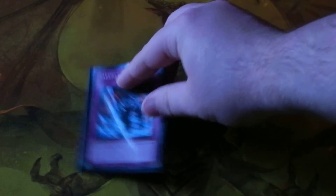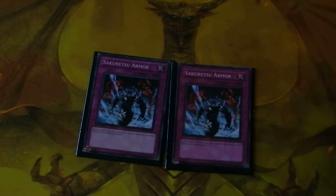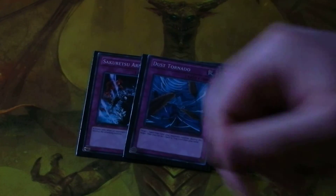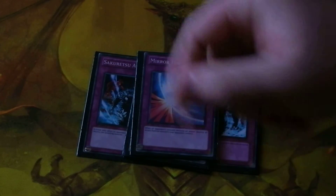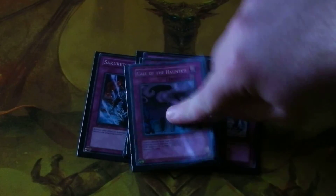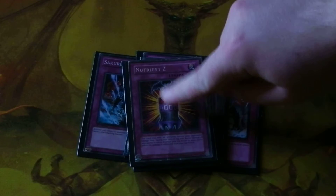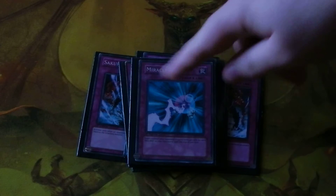Next are the traps. Two copies of Sakuretsu Armor, one copy of Dust Tornado, Mirror Wall, Mirror Force, Magic Cylinder, Spellbinding Circle, Call of the Haunted, Nutrient Z, and the reason why I run Hero Kids — Miracle Kids.